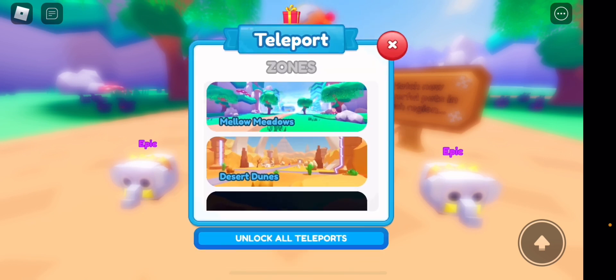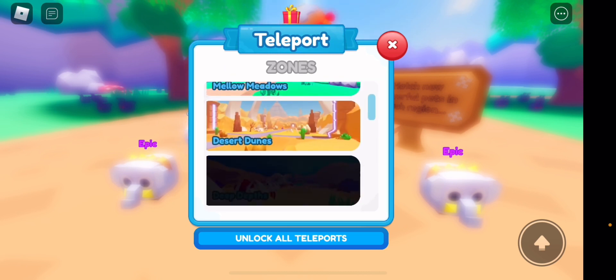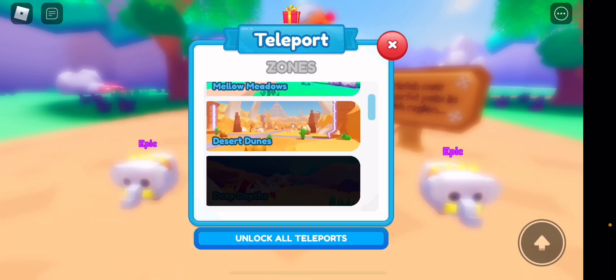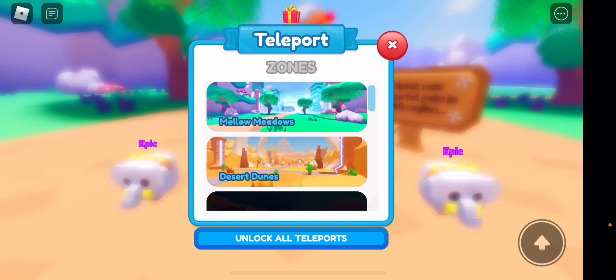If I teleport — there you go — we have Mellow Meadows. The cool thing is the teleport is free, though it does cost some coins. When you go to zones they have different regions — this one has three regions. Desert Dunes probably has three or four, maybe even six. There are quite a lot of worlds, and they say a lot more is to come.